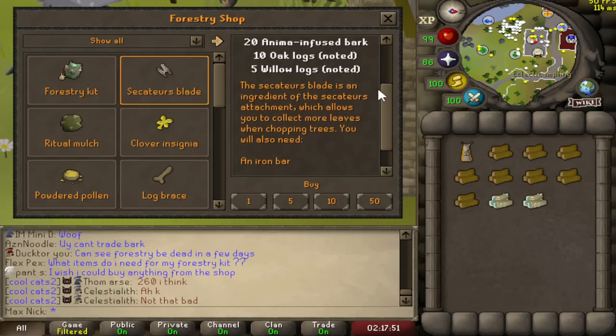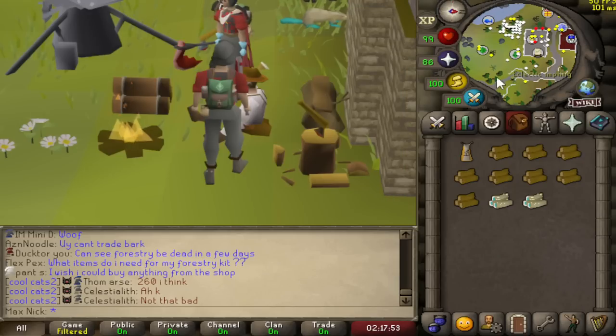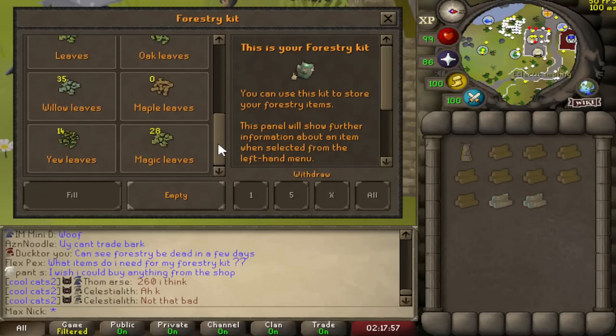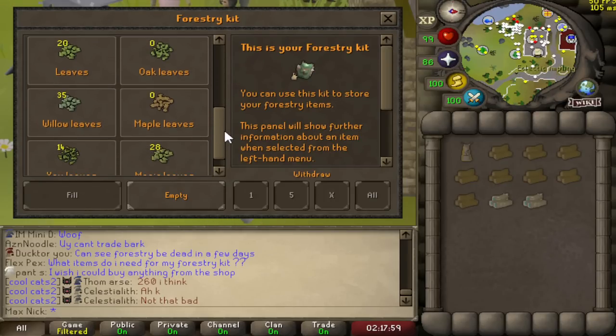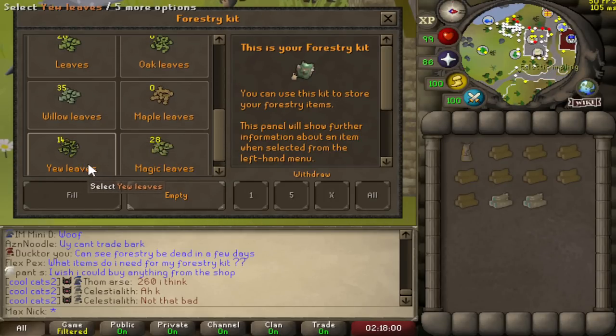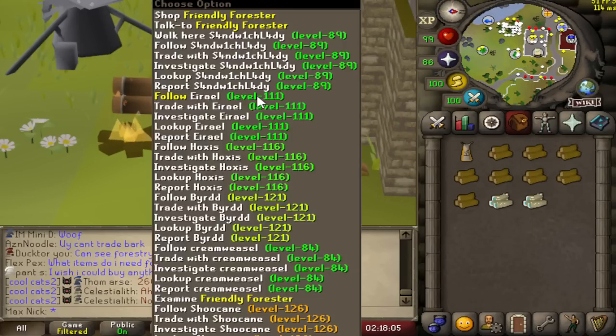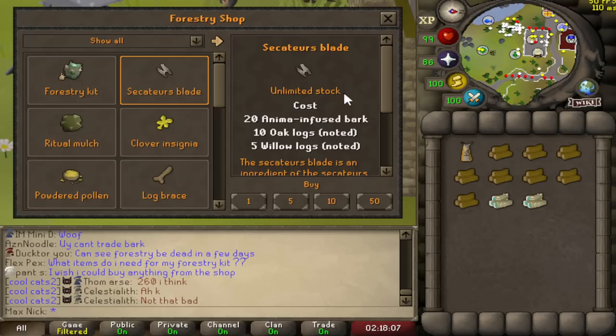The Secateur Blades allow you to receive more leaves while you're chopping trees. If you've had the forestry kit on while chopping, you will have been receiving leaves — for example, 20 Norma leaves, 35 willow leaves, 14 yew leaves, and 28 magic leaves. These can be used to make teas at a later date, which is probably coming in the second forestry batch.